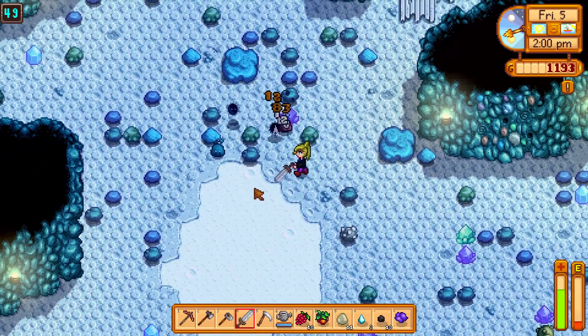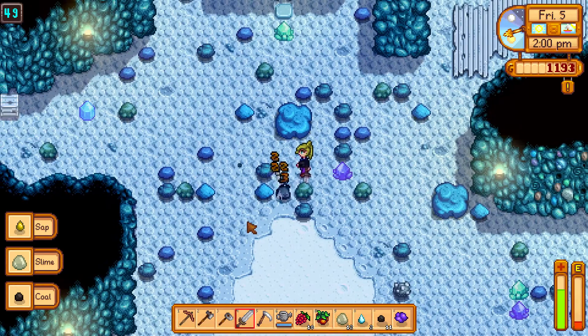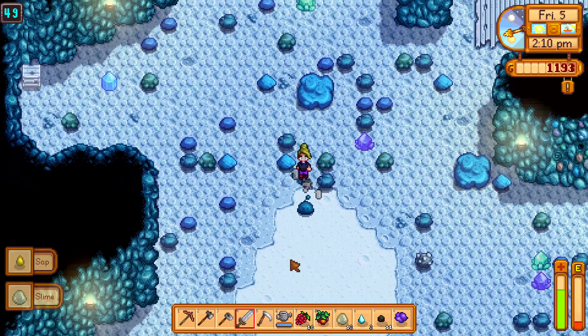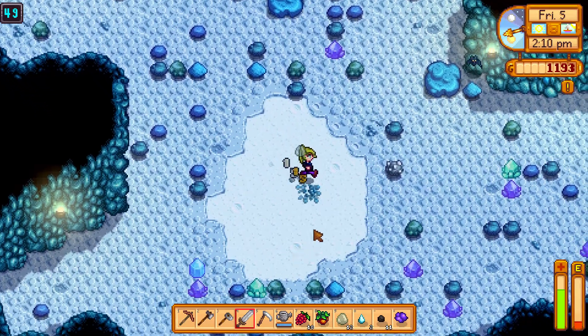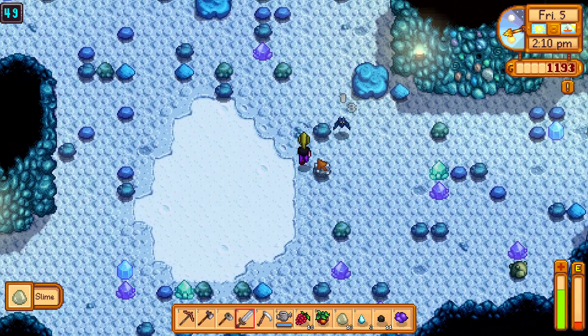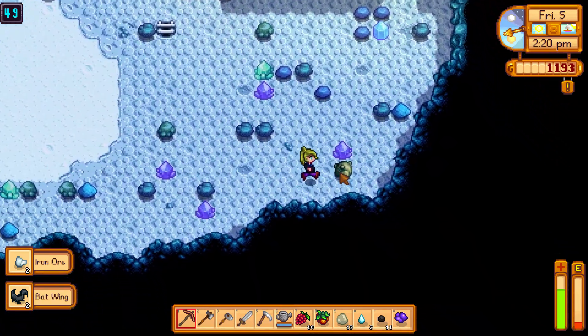To get the jade you need to find the green rocks in the mines — the very green, sort of big rocks. As you will see in a moment, I am killing the slime, and then to the right we have the bat, and even further to the right we have the green looking stone.